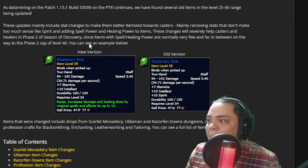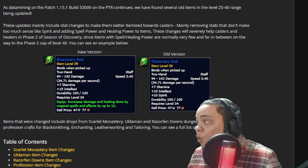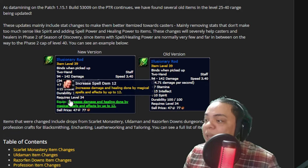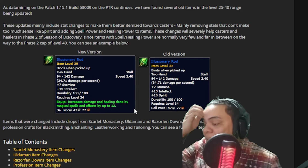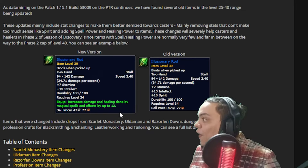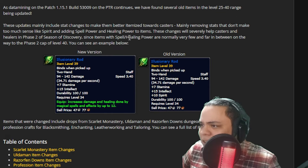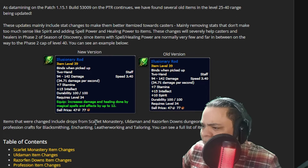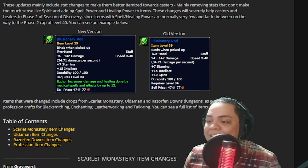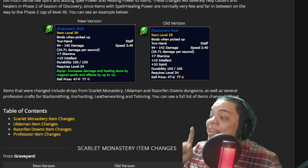Here's an example — new version vs old version. Illusionary Road: the old version gave you 7 stamina, 15 intellect, and 10 spirit, which was cool but boring. The new one gives you 7 stamina and 15 intellect, but they take away the spirit and give you increased damage and healing done by magical spells by up to 12. That is awesome — this is actually useful now. It drops from Scarlet Monastery, along with items changing from Uldaman and Razorfen Downs as well.